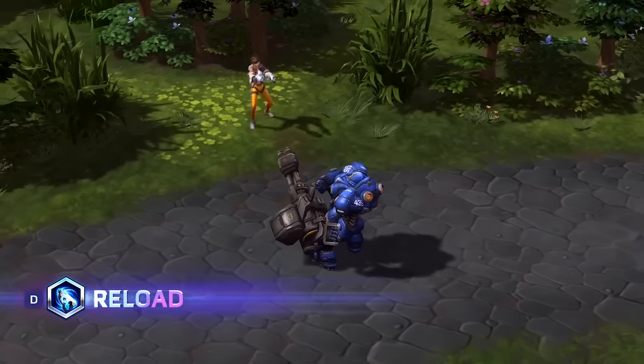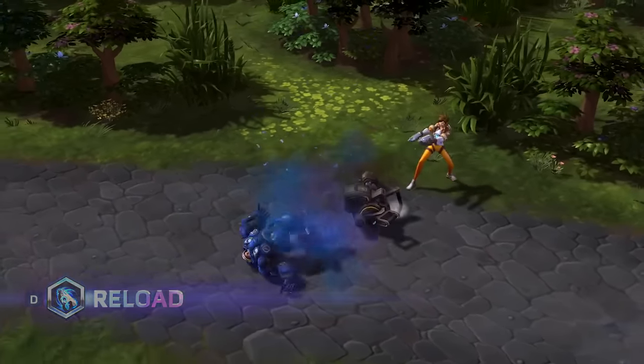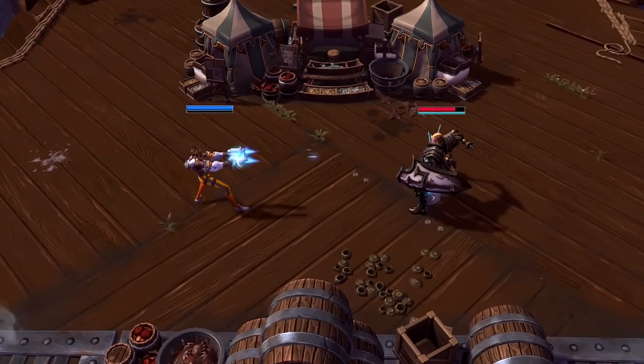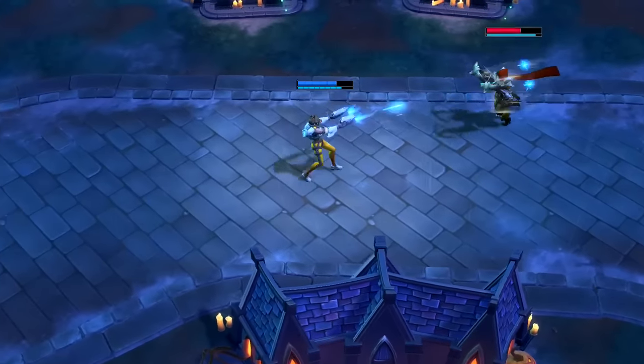Tracer's reload key allows her to lock onto enemy targets and fire while moving. Her pulse pistols consume ammo as they fire, reloading automatically once spent. Press the D key to manually reload at any time.